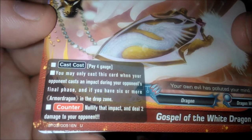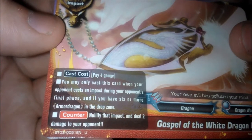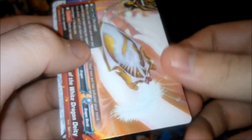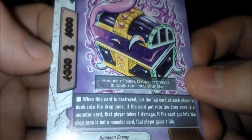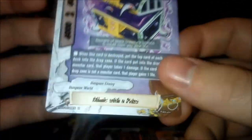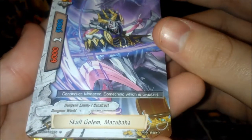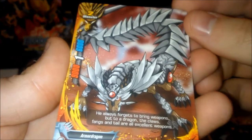Fire Streak Ninja Gokuen. Leather Buckler Dragon. An uncommon impact — Gospel of the White Dragon Deity: you may pay four gauge, only cast this card when your opponent casts an impact during their final phase, and if you have six or more Armor Dragon in the drop zone, nullify the impact and deal two damage to your opponent — it could win you the game! And the rare I wanted to show you — Mimic with a Prize — four thousand, four thousand, two crits. Just look at that artwork — the flavor fits in perfectly with the Dungeon World theme.